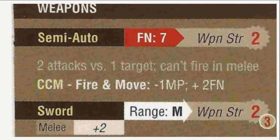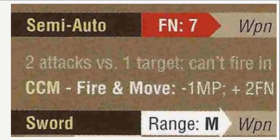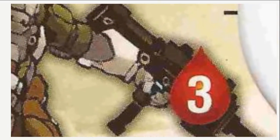Each merc has one or more weapons. Each weapon description tells how many shots they get and how many targets it affects — for example, two attacks versus one target. Each ranged weapon has an FN, or firing number. To hit the enemy you need to roll that number or higher, plus or minus a few modifiers. On a successful hit, the weapon strength is compared to the target's armor value.